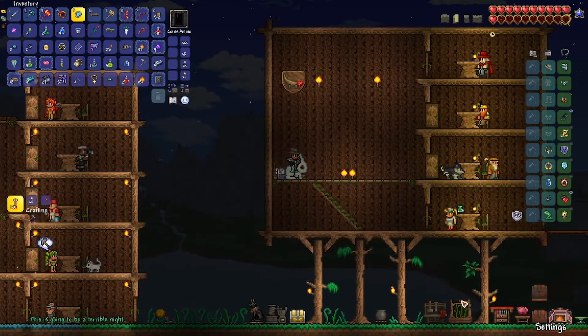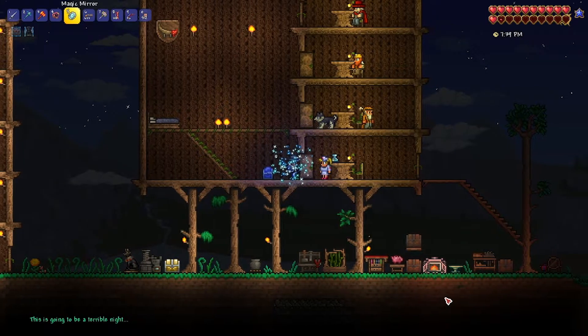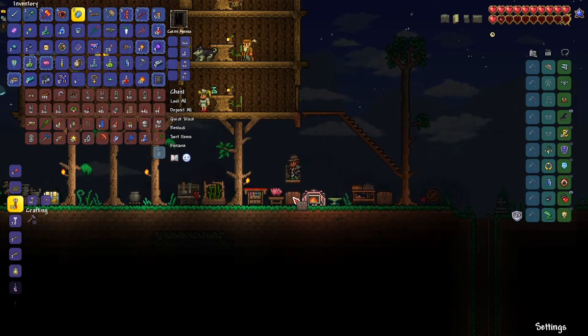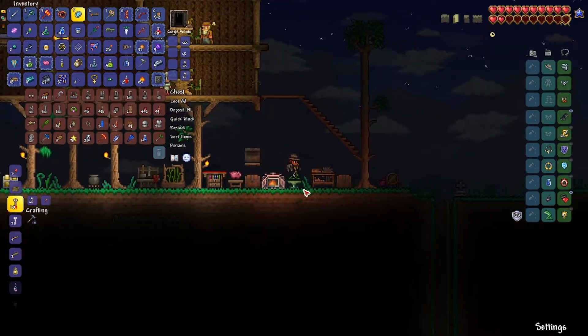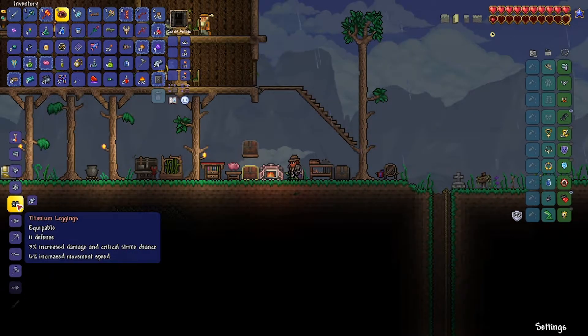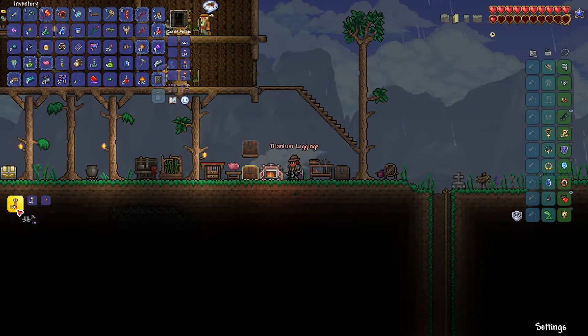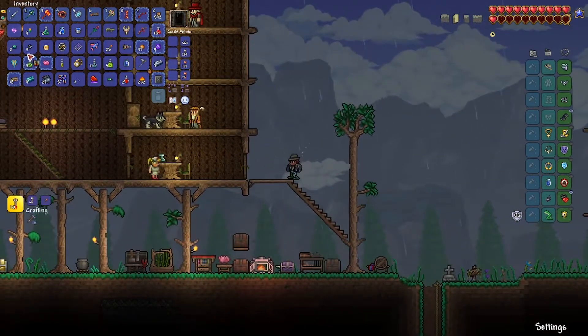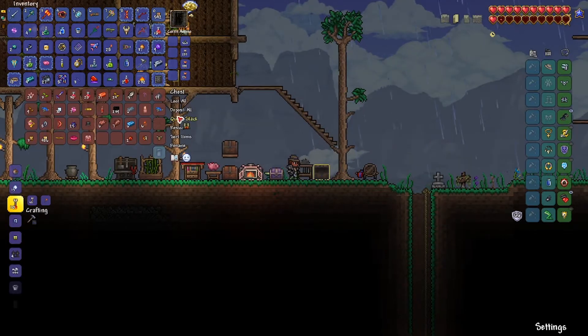I just got a message saying it's gonna be a terrible night so I'm probably just gonna die on purpose because I really do not want to fight it. I'm gonna drop a gold... okay, so I have now got enough titanium to make the last piece. Boom - you've now got full titanium armor, doesn't look like it but we do.